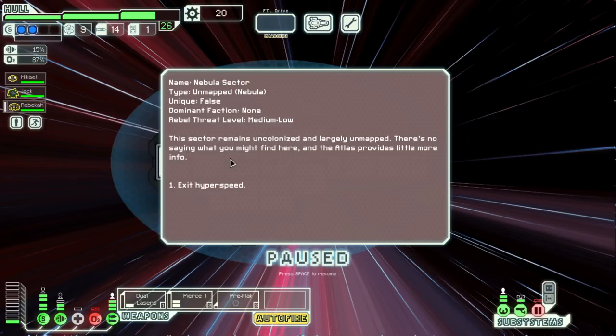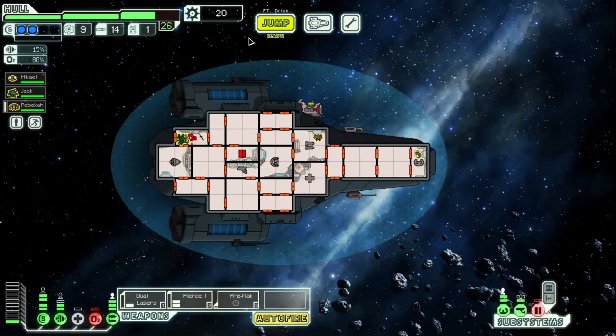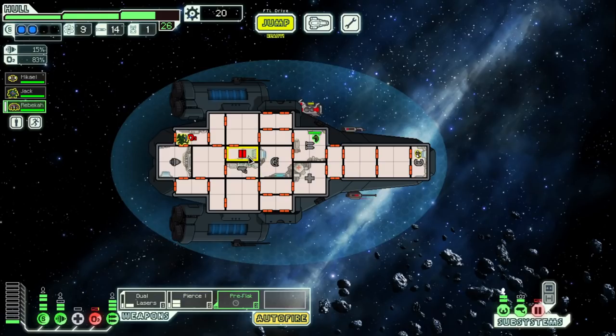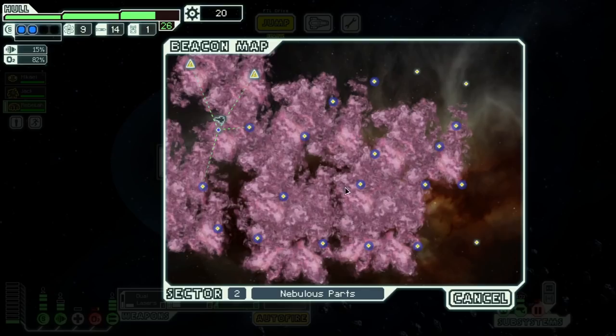There is no dominant faction. Rebel threat level is medium-low. This sector remains uncolonized and largely unmapped — there's no saying what you might find here. Nebula Ridge Sector. You glance nervously at the sector map. Though the rebels will struggle to track you here, the location of the exit beacon was never specified — you'll have to explore until you're adjacent to it. Wow, that's really interesting. It's probably over here somewhere, right? We go one, two, three, four, and then this way. That way we can see these and then come down. I think we stay up high. Yeah, that's a better play.